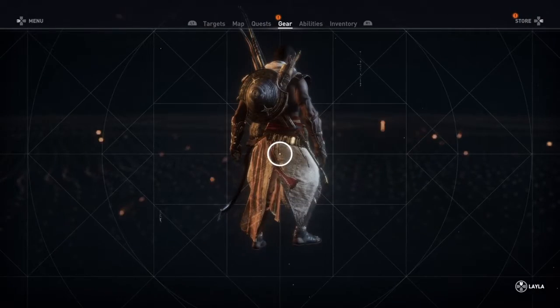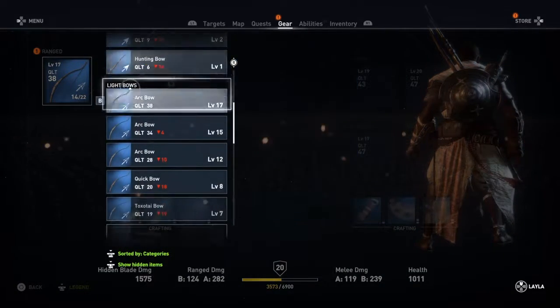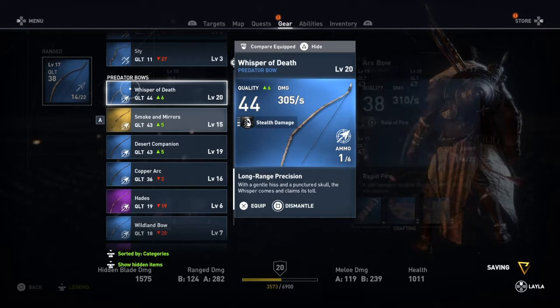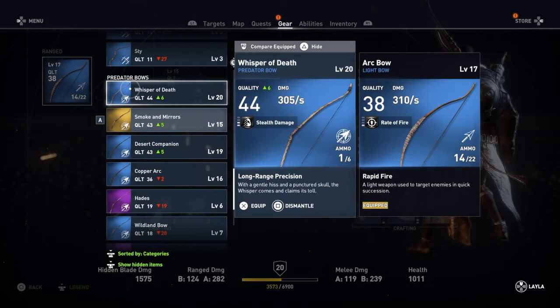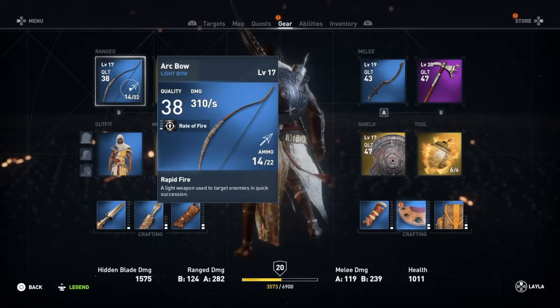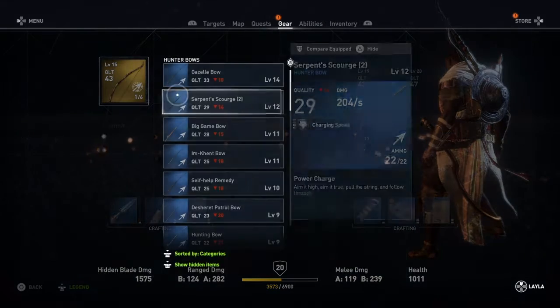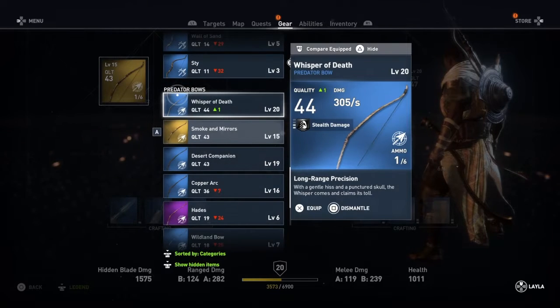This is a bit of a sad day really, because I think my Predator bow has just been eclipsed by another one. We'll have a look and see. I think my Smoke and Mirrors one — which is probably just because I caught myself on fire last time I used it — that's .305, so it's not as powerful as my other bow. That's got more power in it. Smoke and Mirrors is only .282, and this does damage of .310, so I'm going to have to take it on because it does more damage.